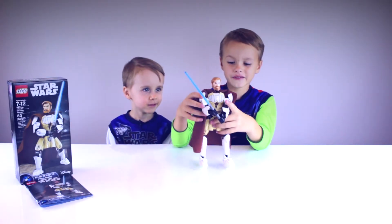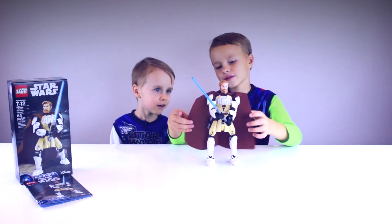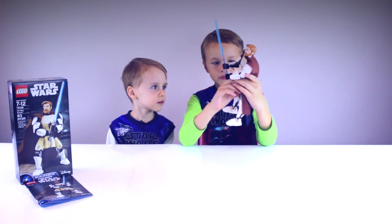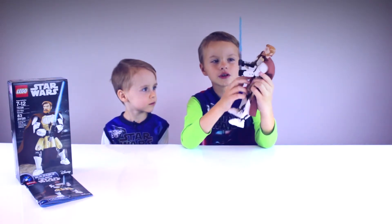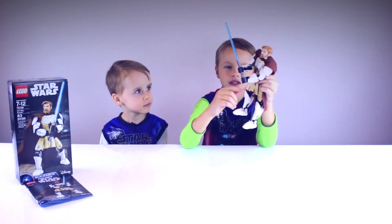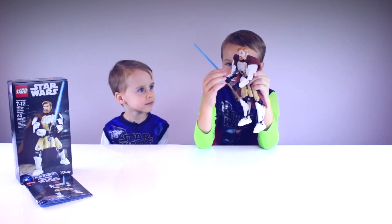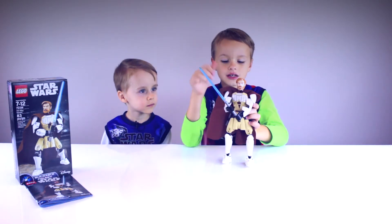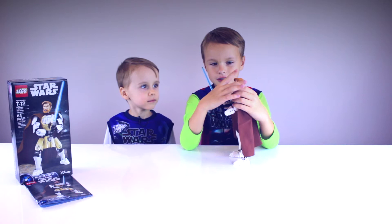Here is Obi-Wan in full version. He has a cape like Darth Vader, but in brown. He has a holder like I said, like Nuke. He has this little thing on him, which is pretty cool. All of this is printed — this is one piece, so no stickers required. His lightsaber is pretty cool, a blue blade lightsaber. He can hold it with two hands, just like Darth Vader.